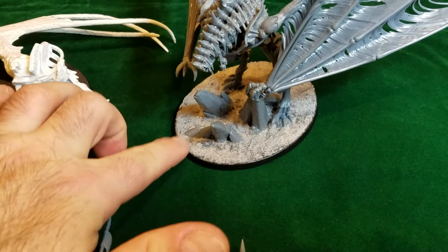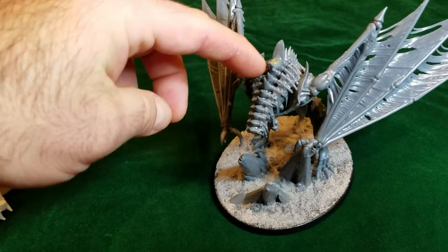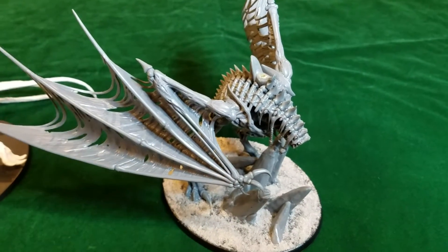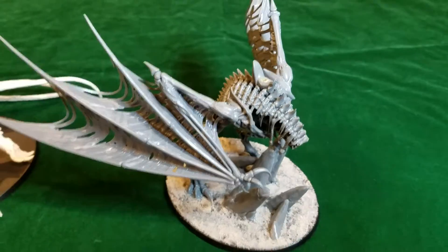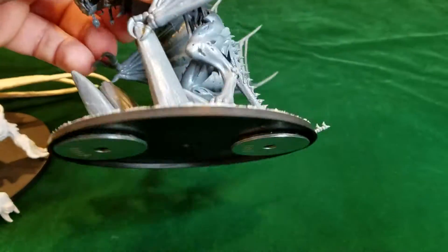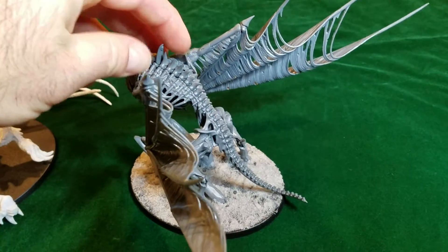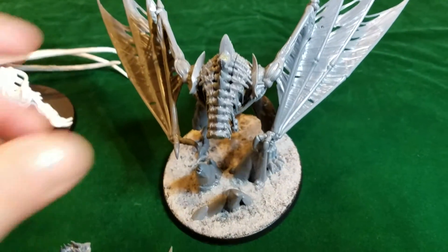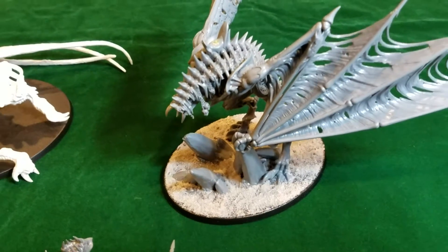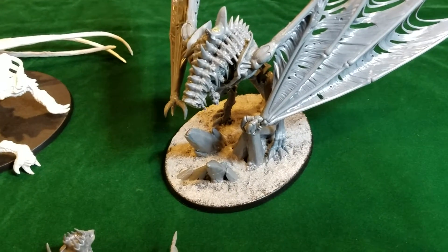I wanted something a little simpler. I figured I have a Terrorgeist that's really low to the ground, so let me do something different. Sometimes the Vampire Lord is up on the Terrorgeist, and sometimes on the Terrorgeist there's a Ghoul King. So I figured I'd leave this as a static thing. I don't mind leaving it in an upright position because everything else in the model is exactly the same — the wings are the same, the body's the same. It's just the pose and what angle things connect.